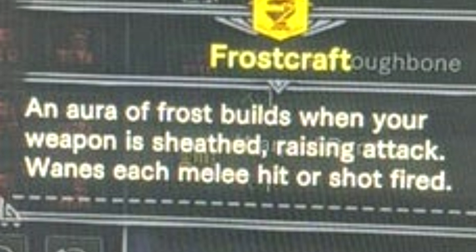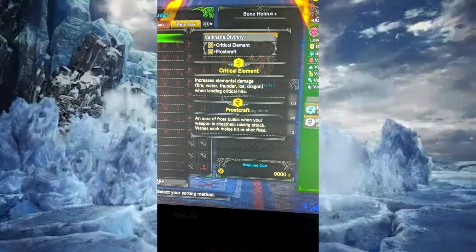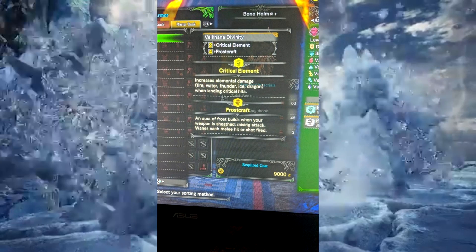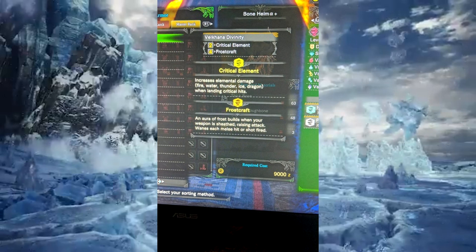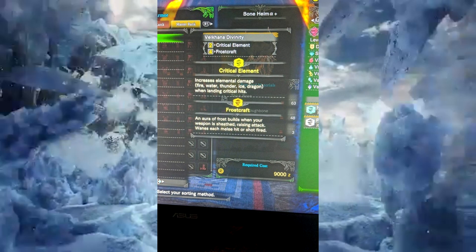Frostcraft: an aura of frost builds when your weapon is sheathed, raising attack. Wings with each melee hit are shot fired. So presumably you get this awesome frosty icy effect that slowly rises and encases your weapon, and then once you unleash it, it's just devastating. That is absolutely badass — rewarding a little bit of patience, a little bit of waiting to attack.